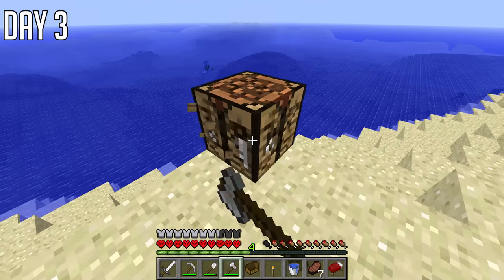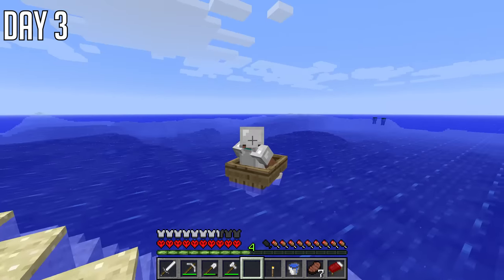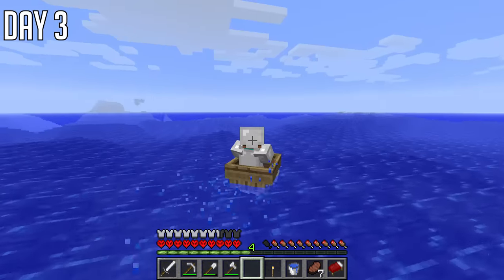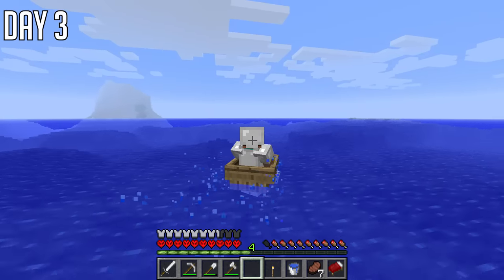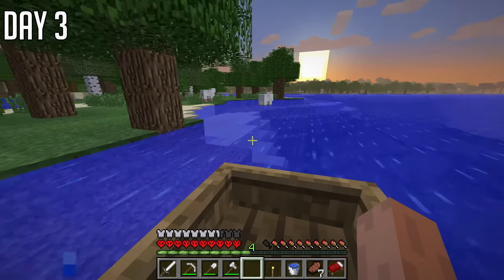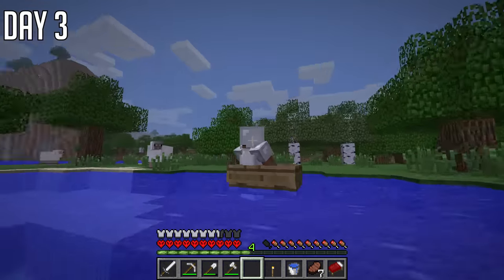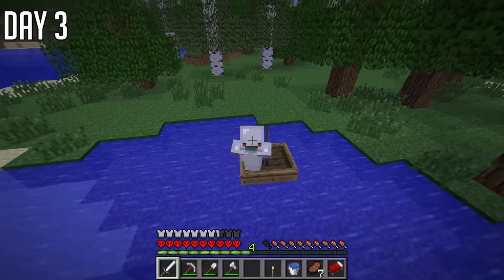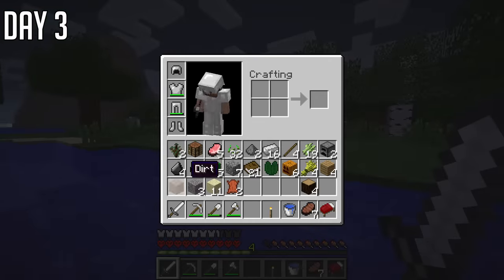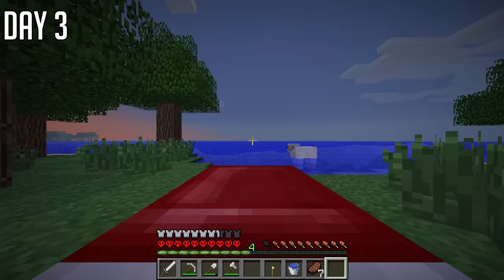Look at this big ocean — a new biome. I thought I'd make myself a boat, then I forgot how terrible boats are. They are: one, really slow — like the same as running speed — and two, they have these really weird effects. When you reach an island you bounce off mobs, which is really fun. And then you can't get out of the boat. I had to break it, and then it turns into sticks and planks. Really, really cool.